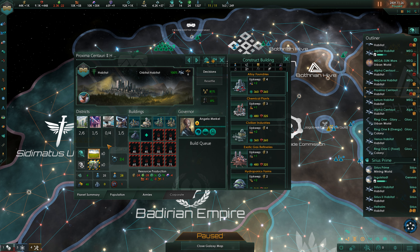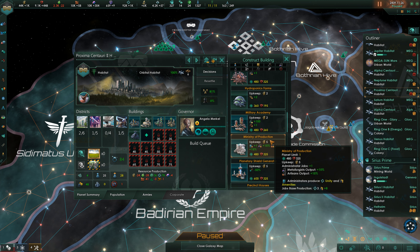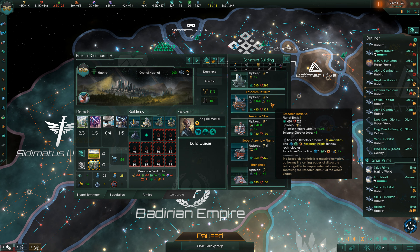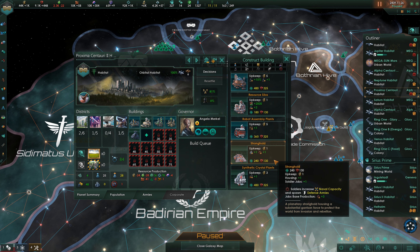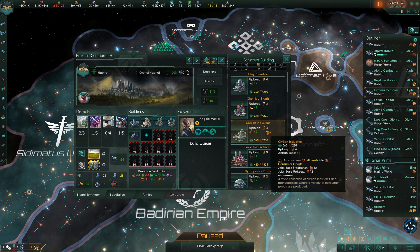No housing — build a habitation district. Actually we want jobs first, so we'll go for a research institute. It's a little interesting. Civilian industries — we are missing some jobs, so buildings with a lot of jobs first.